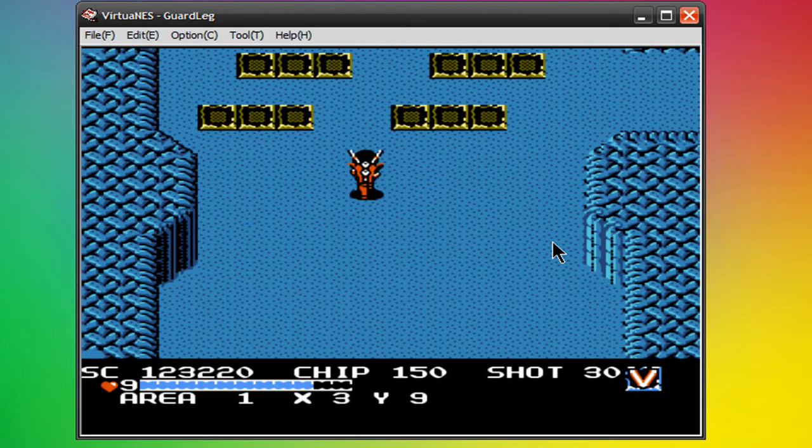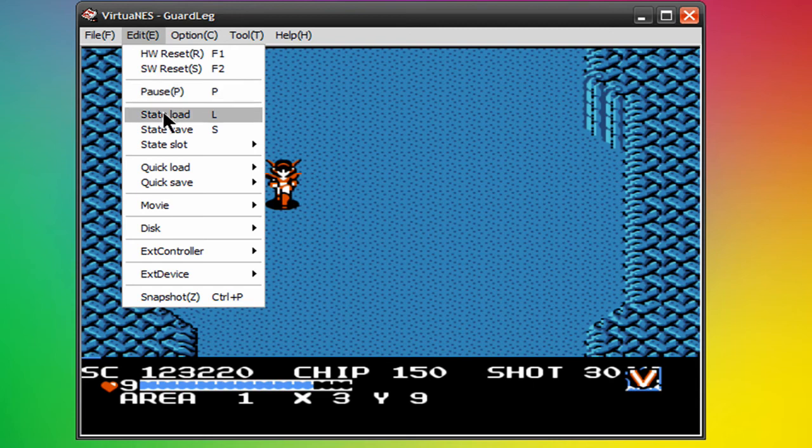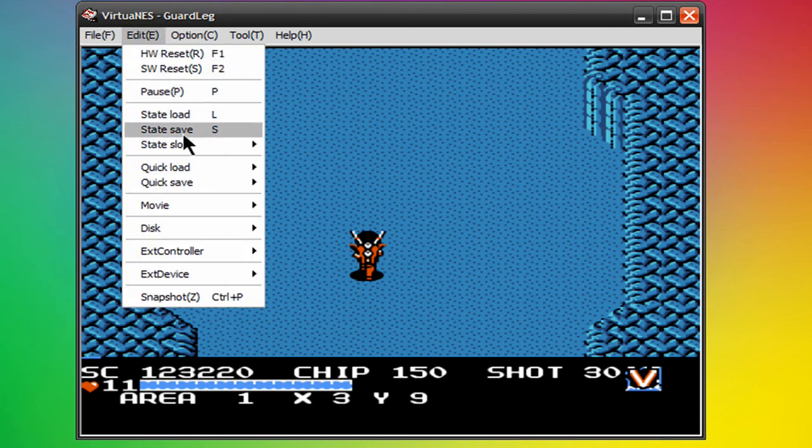That's a very quick way of playing any of these games without having to worry about save codes, or playing games like Super Mario Bros. 3 that don't have game saves. It's very easy to do — you just come back to any game, load the state, and it takes you exactly where you left off. And that's how you use the state save feature.